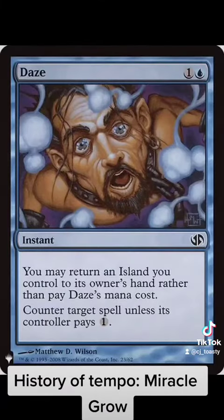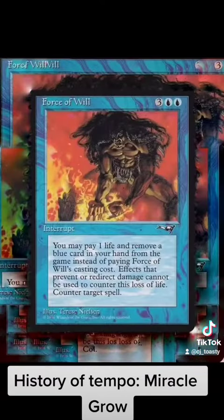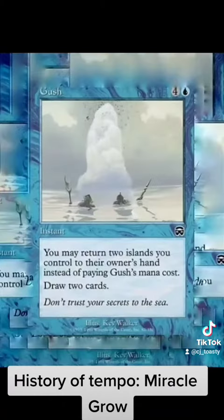The answers we're looking for are free counterspells that also buff our Dryads. Foil allows us to bounce an island rather than pay its mana cost, which can be incredibly important when we're trying to foil their plans. This card is essentially a more disadvantageous version of Force of Will, which is an incredibly powerful and also free card. Speaking of free cards, Gush is our final one in the deck. Gush in combination with Foil allowed you to return an island and draw 2 cards, which you can then discard to counter a spell.